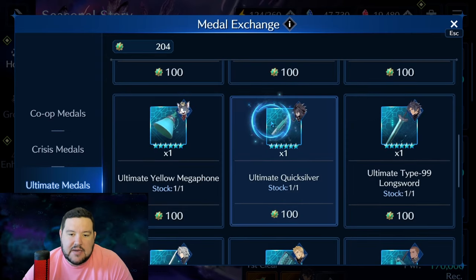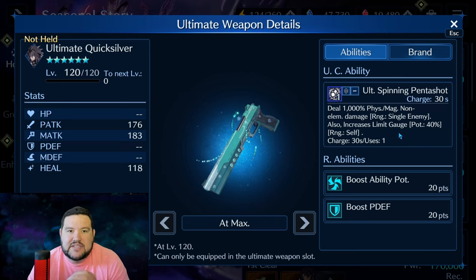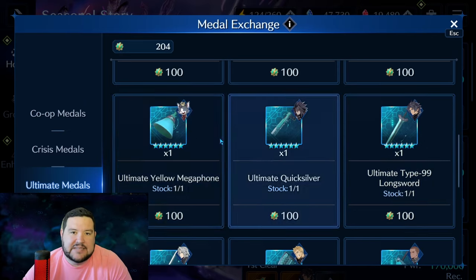Ultimate Quicksilver is very similar, only it works on self but gives an extra 10%, so 40% total. Vincent is known for his limits and some of them are extremely strong, so when you need this it's probably more useful than Cait Sith's version. I like it a little better, but it's still not something I'm looking for right off the bat.